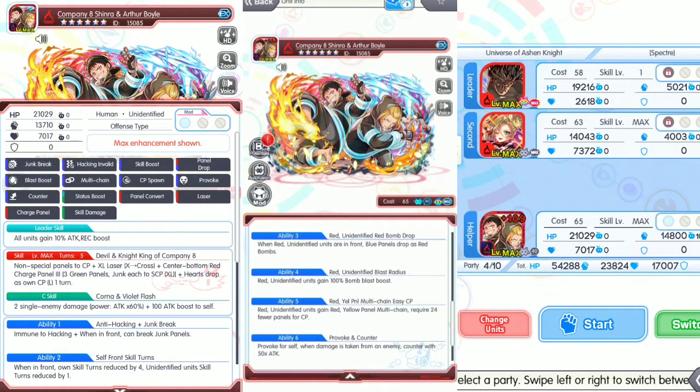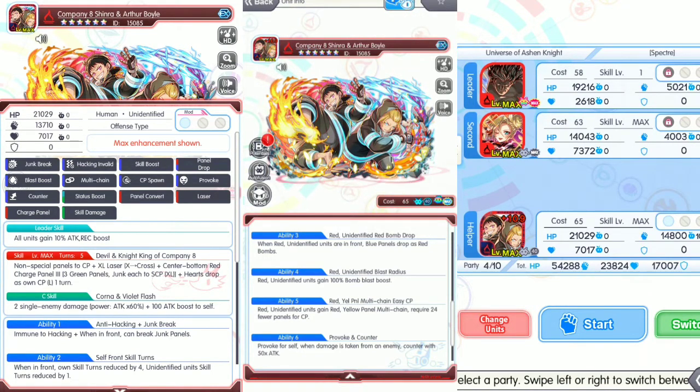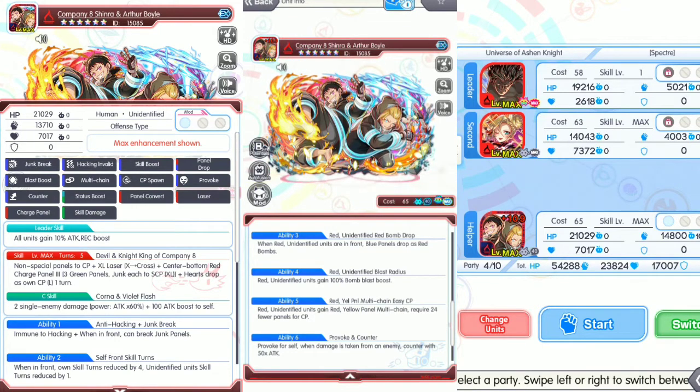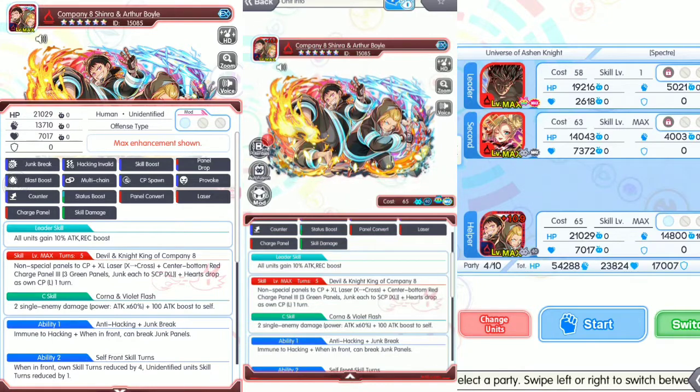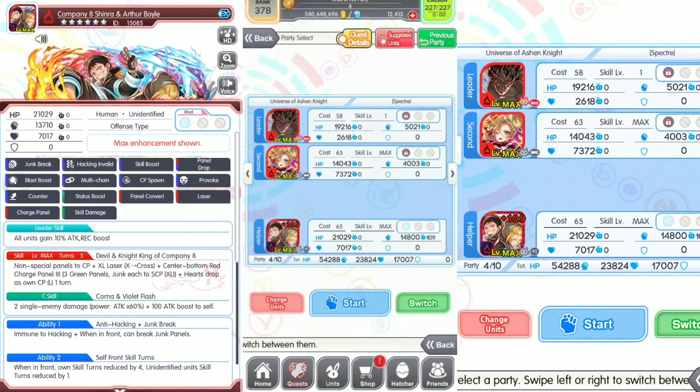Ability four: red unidentified units gain 100 percent bomb blast boost. Because this unit is an evolution, we got two extra abilities. Ability five: red unidentified units gain red-yellow panel multi-chain, requiring 24 fewer panels for CP. Ability six: provoke for self — when damage is taken from an enemy, counter with 50 times ATK. This unit is a very powerful unit — has counters, has multi-chain. We're gonna showcase at Universe of Ashland Knight Spectra quest.